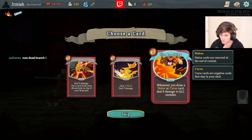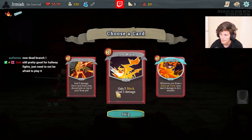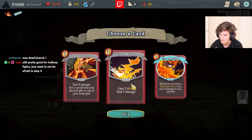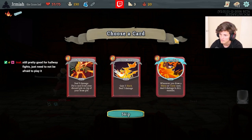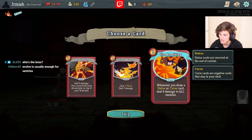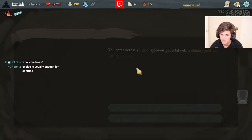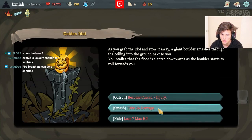Fire Breathing and Evolve is really good - is it worth taking just for the Triple Century? We're fighting two early elites. It also works against Hexaghosts.